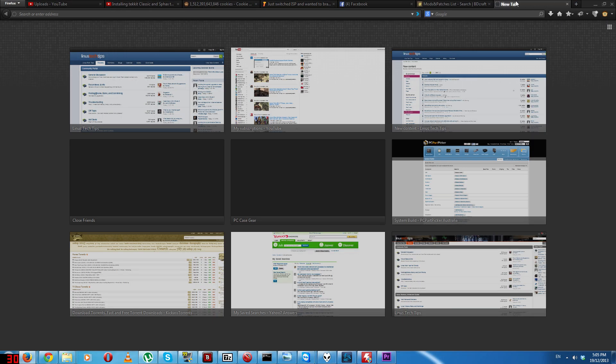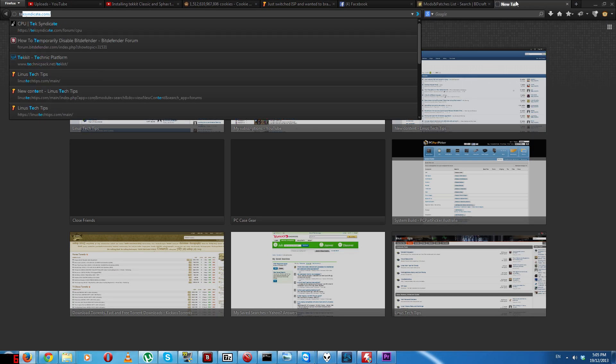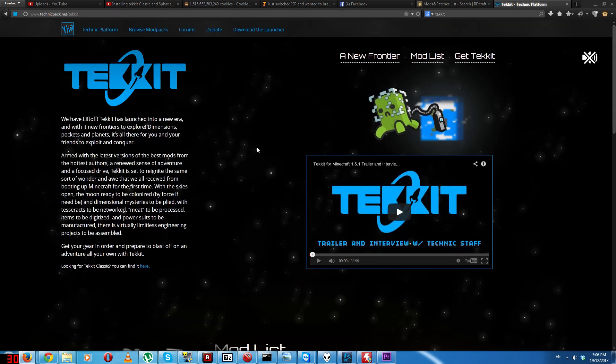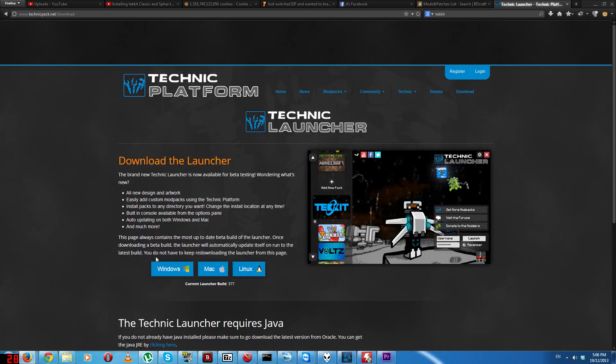Go to the TechIt website, just type in TechIt — it's going to be the first one. Then go up to the top right and click 'Download the Launcher.' Then get the launcher for your operating system.